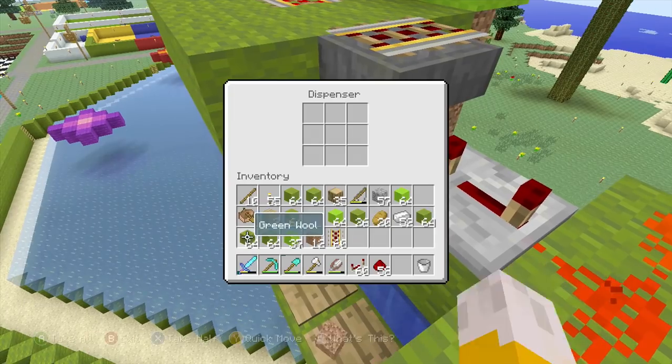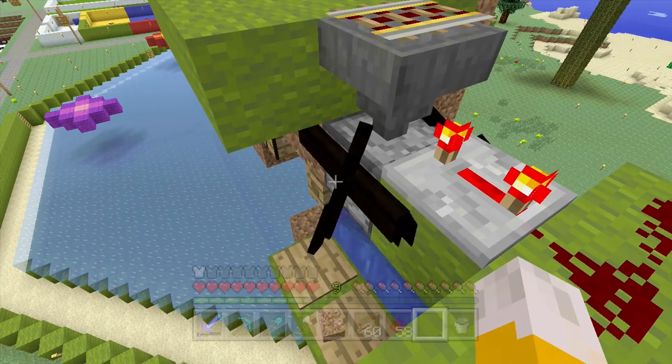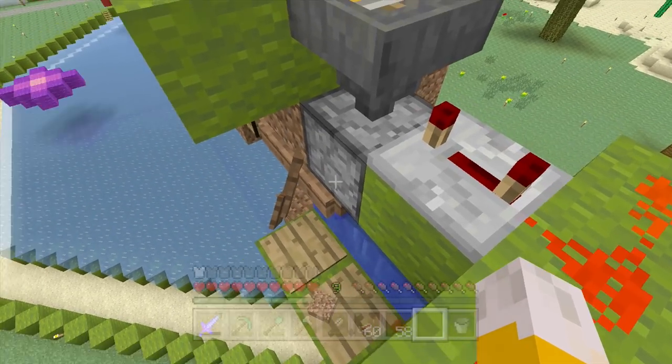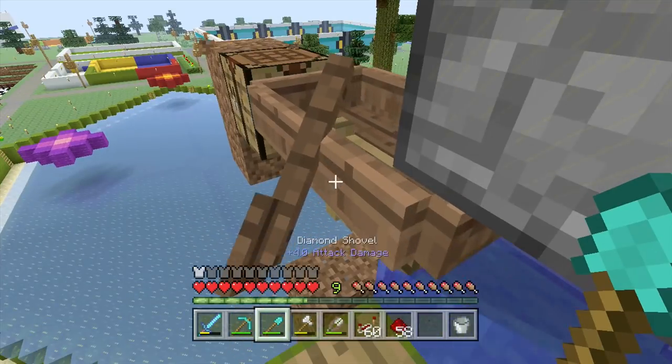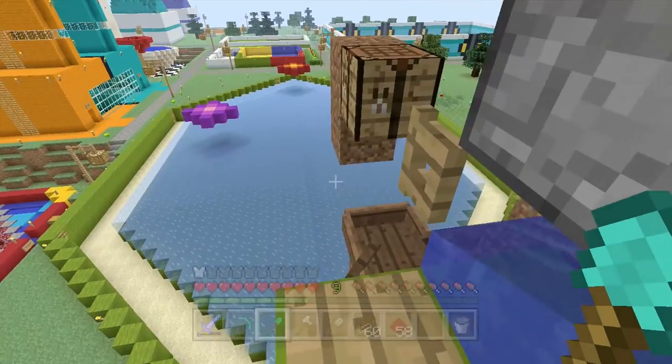Now this dispenser is going to be continually firing things down, which means if I put a boat inside of it you'll see it gets fired out. At the moment it's probably going to get stuck under the pile of dirt, but you can kind of see how it spawns and gets slid across to the edge - and then it would drop down if there wasn't a bunch of dirt in the way. That's what would happen anyway. I'll go and clear my mess of dirt now.